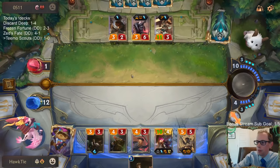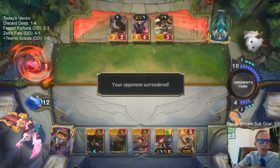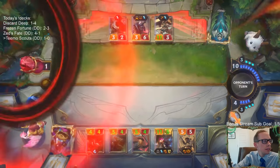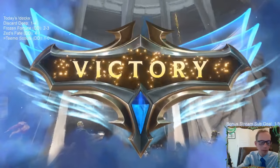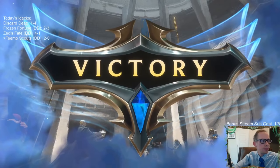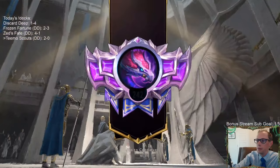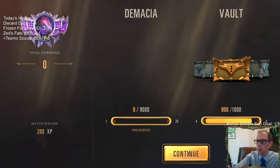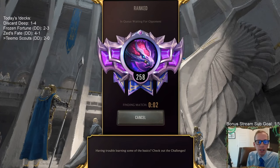Down to one. GGs! That stands for victory. Two and zero with our Teemo Scouts — getting that Puffcap damage in.